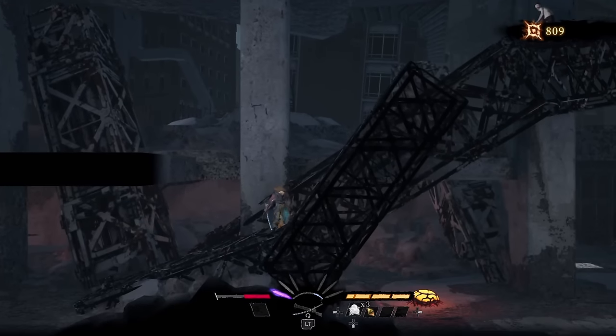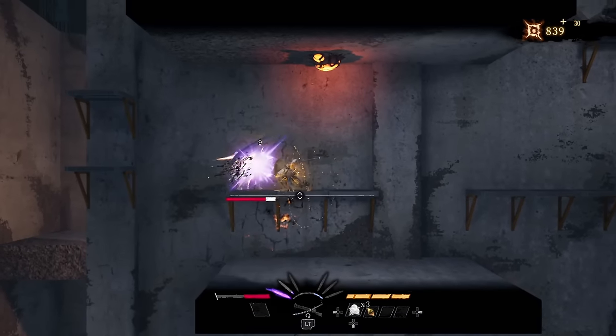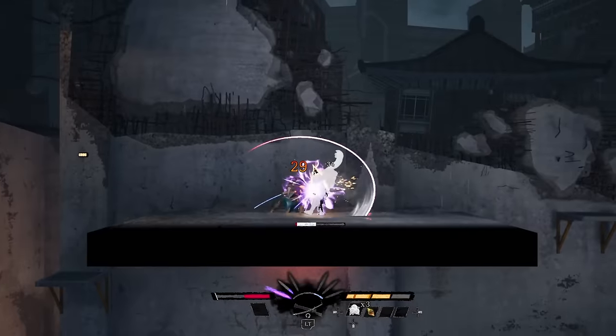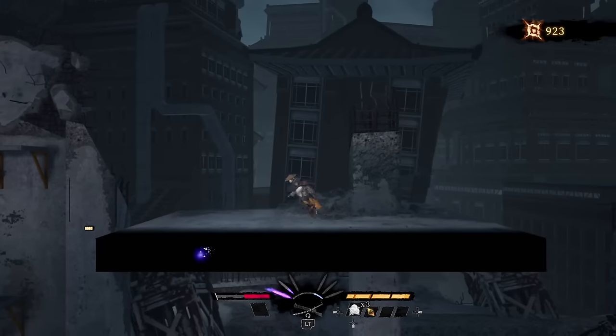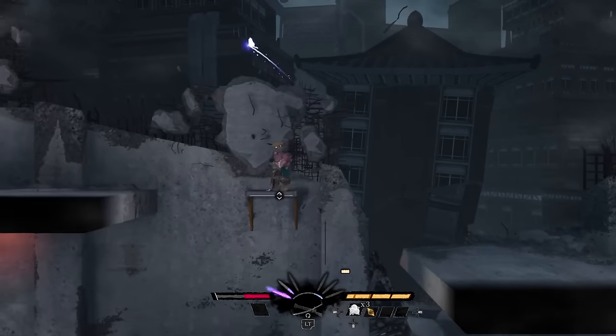I always forget you can block in games like this. I don't know why, I just always forget. Maybe because a good offense is better than bad defense, because I usually am bad at timing. Nice — good kill! Keep on rolling. We're doing alright. What is that shiny blue thing and why can't I not have it? Hello, little butterfly — I want to touch you, come back here.